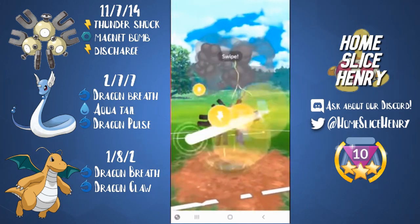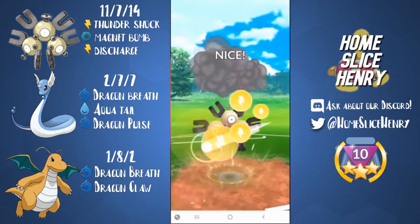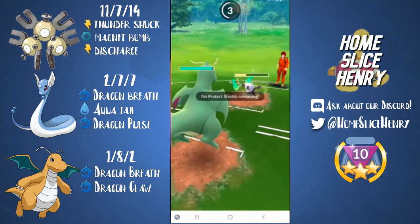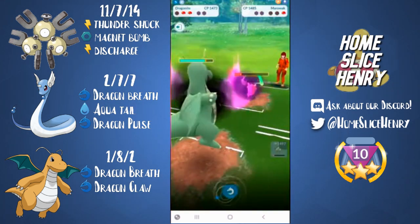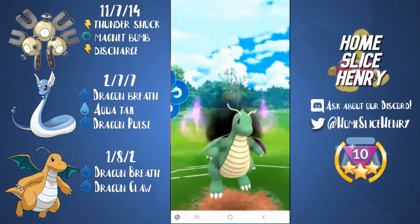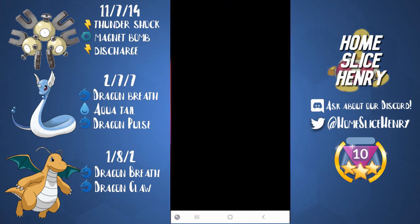Marowak comes out. We build up to two Discharges. Magneton, while being frail, is incredibly spammy. We get the shield, go for the second one — this does a nice chunk of damage to Alolan Marowak — and we quick swap into Dragonite to catch a charge move, catching another Bone Club. Those swaps were on point today. They get to another charge move and go for the Shadow Bone. We counter with Dragon Claw, taking out that Marowak, and that gives us the game.